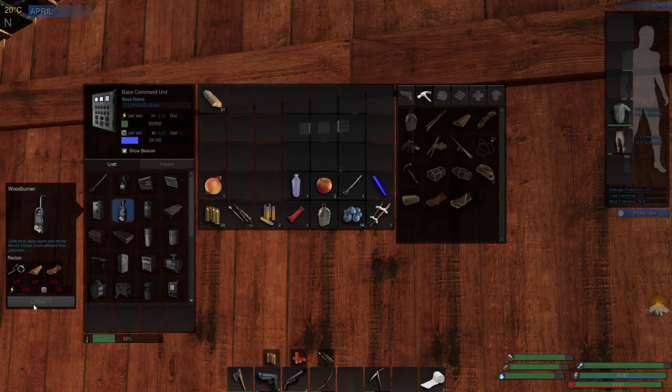So I'm just going to drain this — it's at 450 power and 75 mass — and you can see it's coming in at a rate of 0.33 per second. We've got zero going out because we haven't got anything crafted yet, but it's slowly building up.